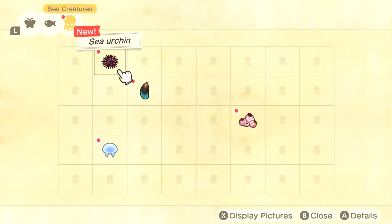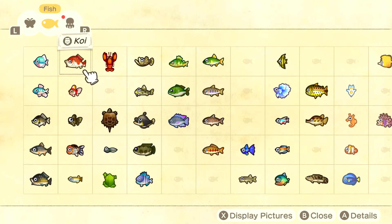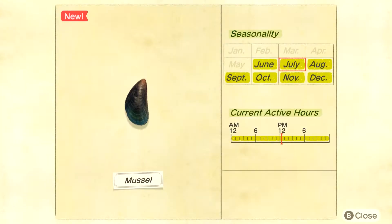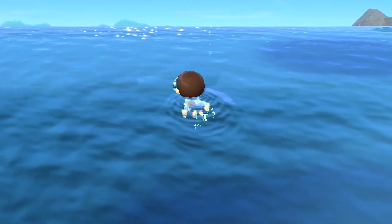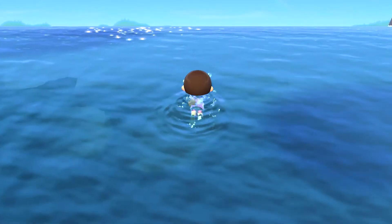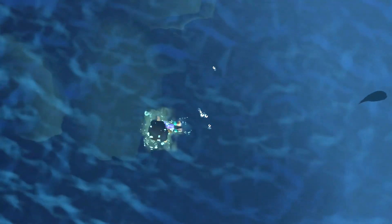The new portion of the critterpedia - sea creatures - isn't that many, so I'm really happy about that. Because it's not like the fish and bugs that go all the way over. You can probably complete this quite easily. My question is, do I have to wait till winter to complete all of it? I don't like how swimming requires you to keep pressing the A button, because with running you just hold down the Y button.